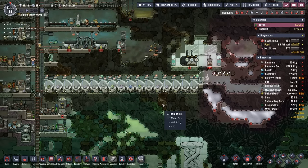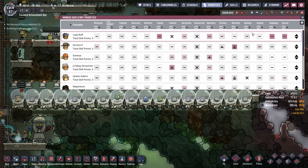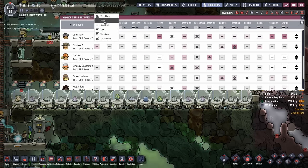We now have four critters waiting to be killed and yet the dupes think they're too busy to do it — this is a problem with priorities. Most of them have another task they'd rather be doing. So we're going to put everybody in the colony on high attacking.